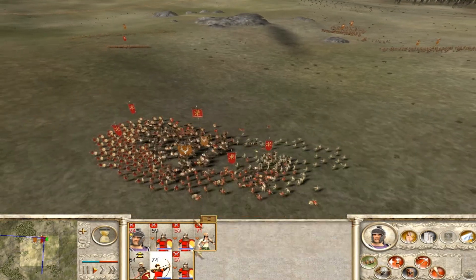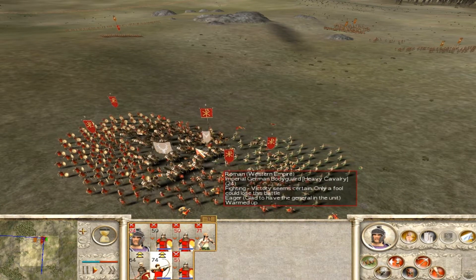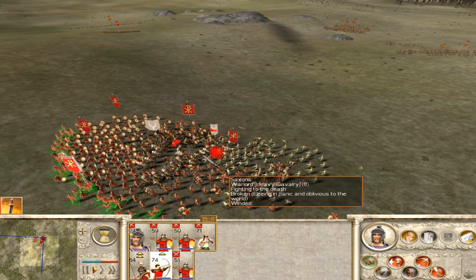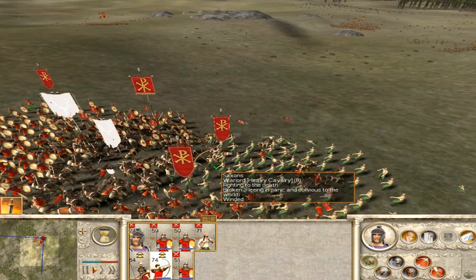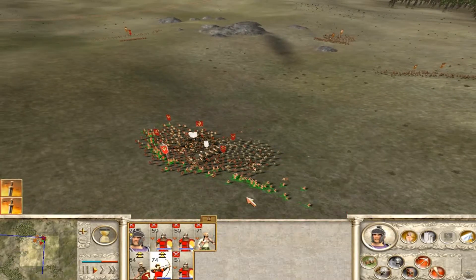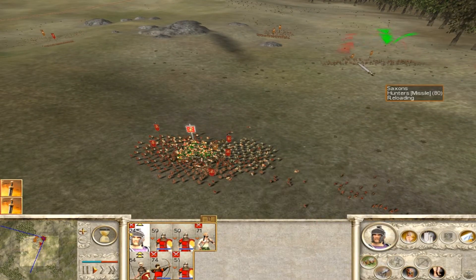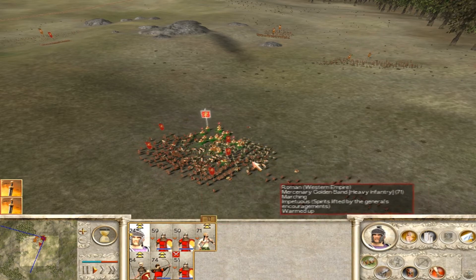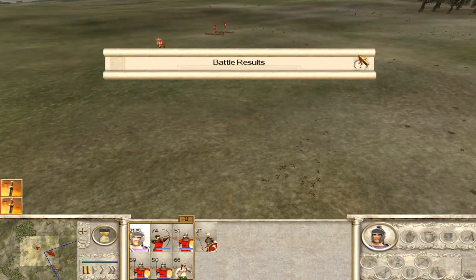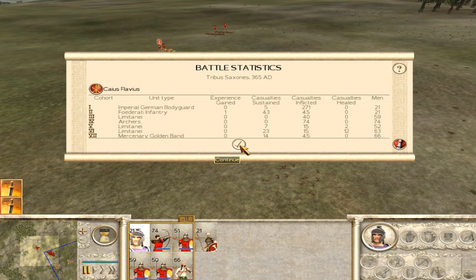The AI has only archers. I can just chase them with my infantry, and they have two units of melee infantry which won't stand up to my general and my gold band. So I just cut out the rest — very good victory for me, heroic this time.